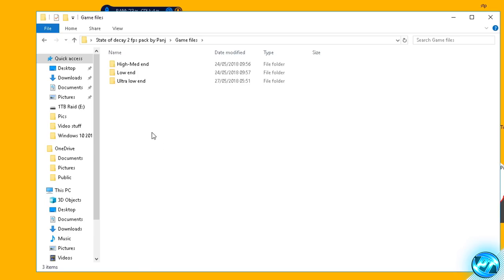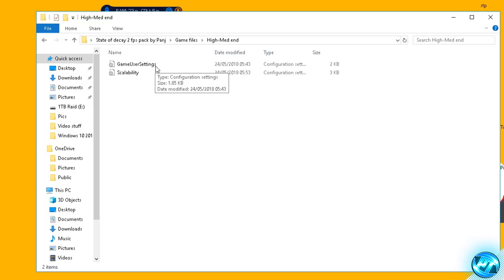Once you've decided which config you want, do bear in mind you can switch these configs at any time and mix and match them if you wish. Go ahead and click on the config you're going with. For me I'm going with the high-to-medium end config, and inside there you'll find a GameUserSettings config file and a Scalability file.